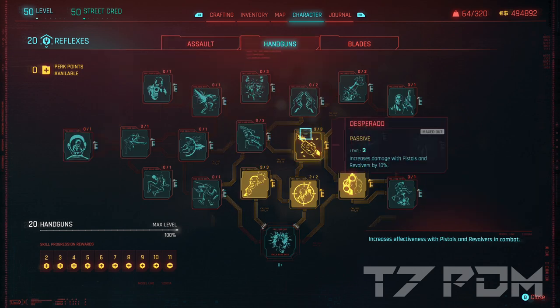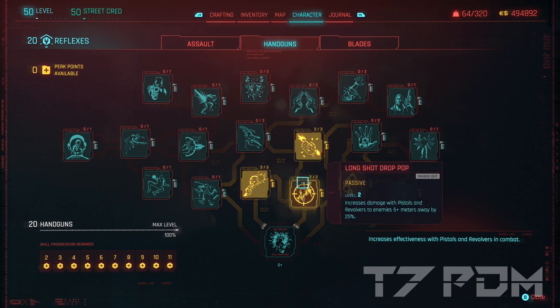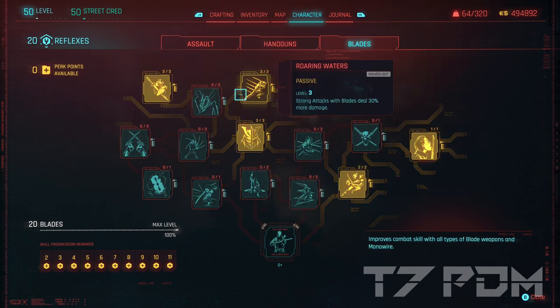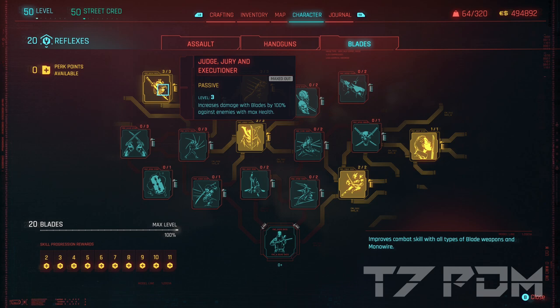Under Handguns, we will go for the General 10% damage increase, then Rio Bravo for 15% additional headshot damage, and Long Range damage for every enemy farther away than 5 meters. And of course if you use the Comrade's Hammer, it also gets double damage for every last bullet. For Blades, you should get the damage increase for all heavy attacks, the increased attack speed, and then Judge Jury Executioner and Float like a Butterfly.